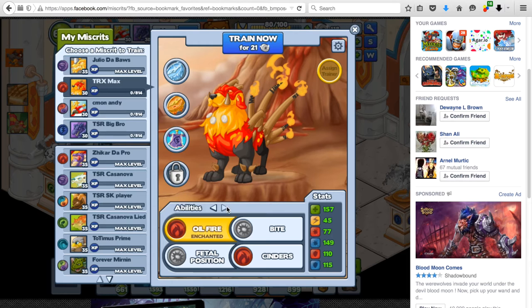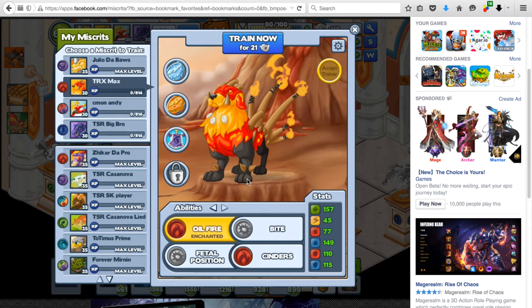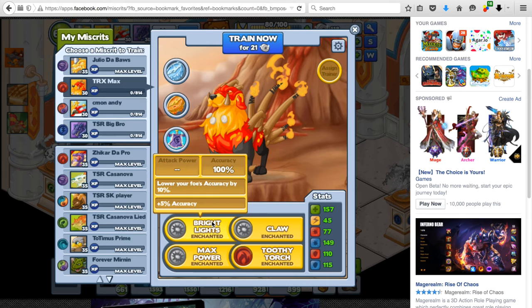Hot Dog also has negate element, which is a big plus. So if you're against Ages and you're slower or faster, it doesn't really matter — you can negate and bright lights and you should be able to win the 1v1 against Ages. That's Hot Dog.